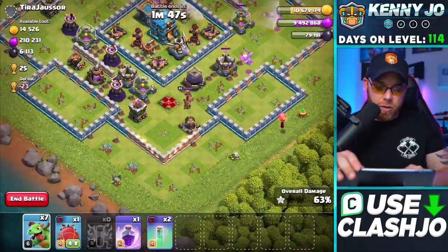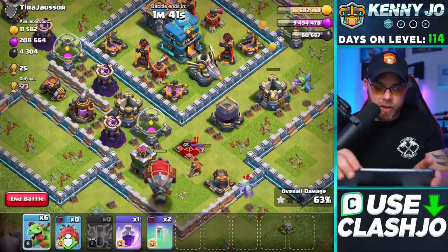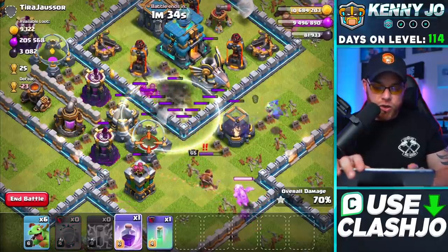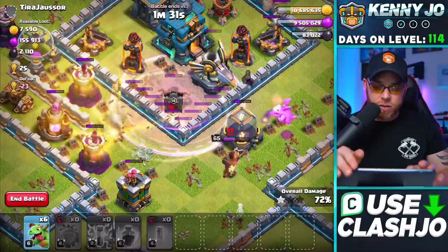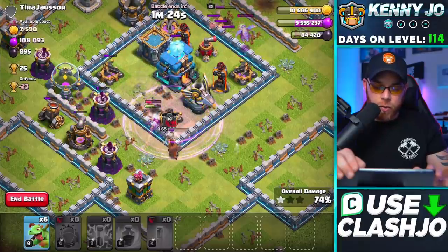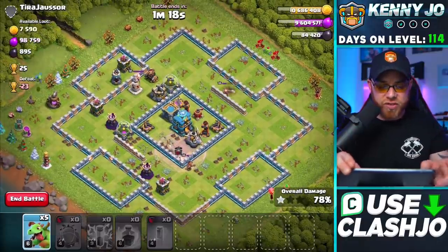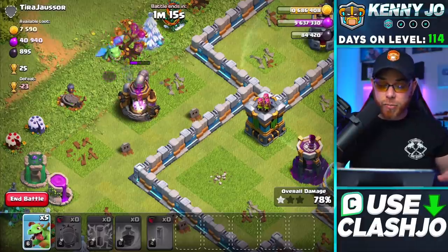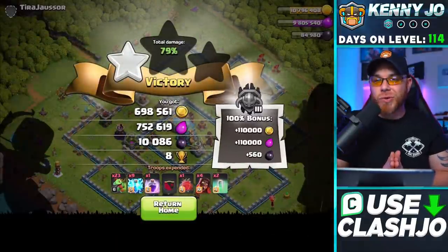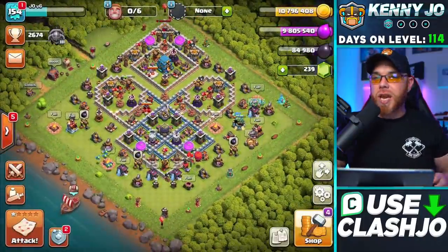Let's try a battle blimp — drop a baby dragon to distract that queen a little bit. The Queen's on the battle blimp right now, so let's drop our invisibility spell, drop our rage. The super wizards are still working, roasting that queen a little bit. They were close on the town hall but they got all the resources and that's all that really mattered. We missed out on a little bit of resources — let's grab that drill I almost missed. Walking away from that attack with a massive amount of resources — 10,000 dark elixir.